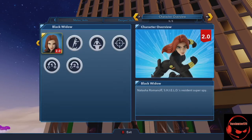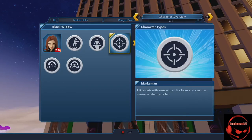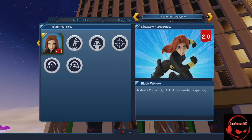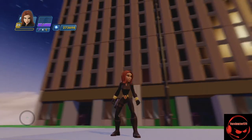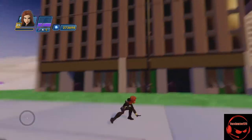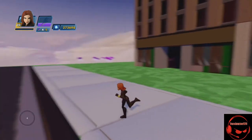Black Widow is classified as a super jumper, a tech specialist, and a marksman. As I said, this is based off the Avengers Assemble show. She doesn't have a costume change, which would have been cool, but that's how it is. Her super jump is a decent height, nothing too crazy.